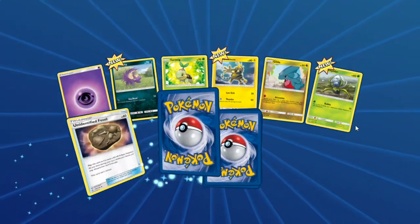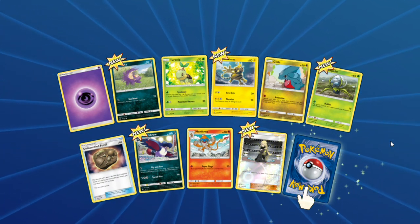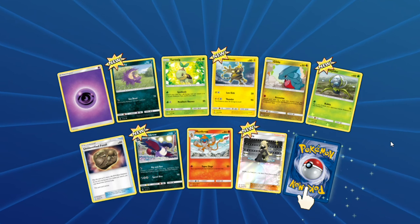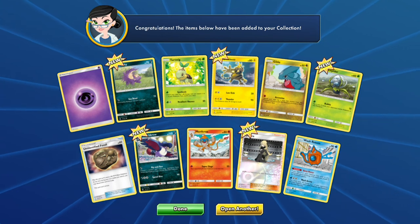Last two packs! We get a Stunky, a Gible — so that's another Gible — and another Fossil. Our rare is a Wash Rotom.